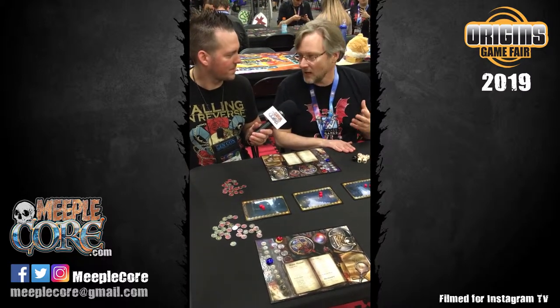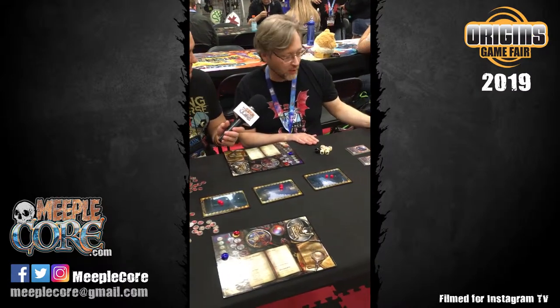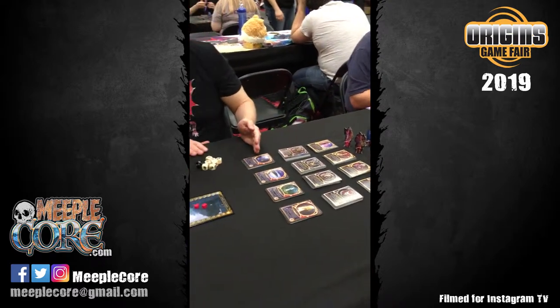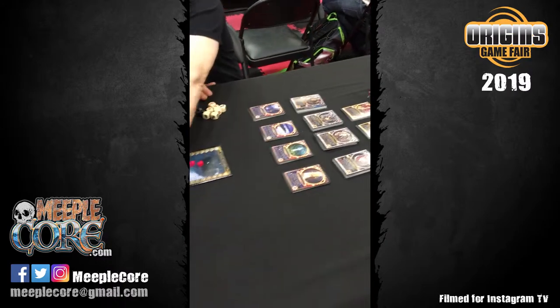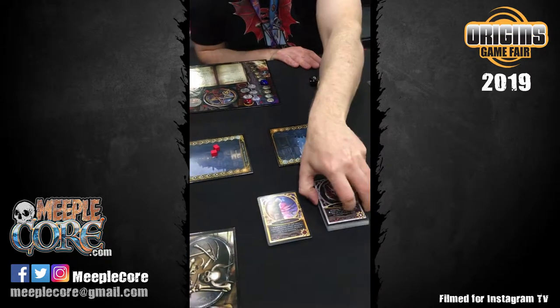At the beginning of a game of Sorcerer, each player creates their Sorcerer by choosing one of the four character decks, combining it with one of the four lineage decks and one of the four domain decks. For example, you might choose this character deck and this lineage deck.